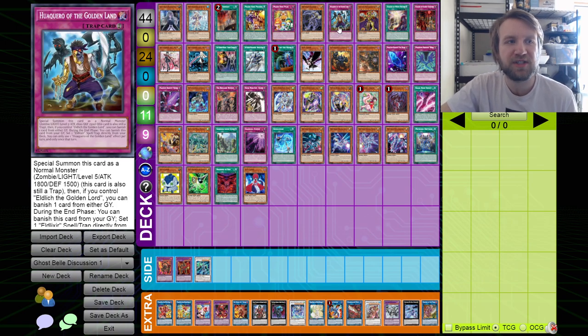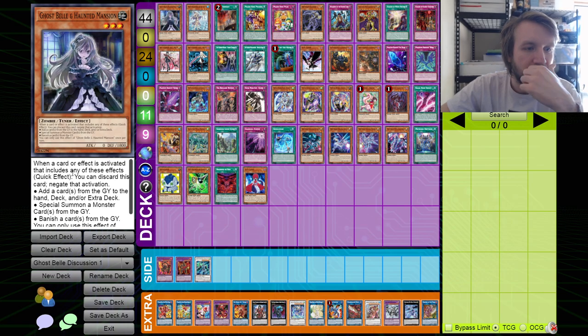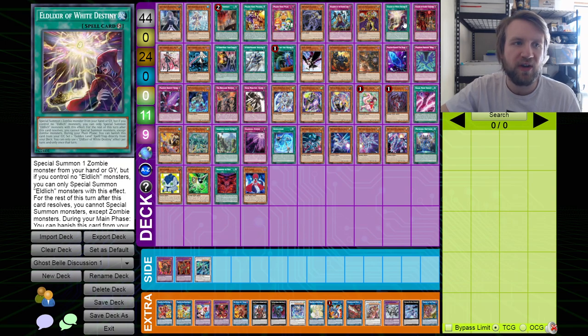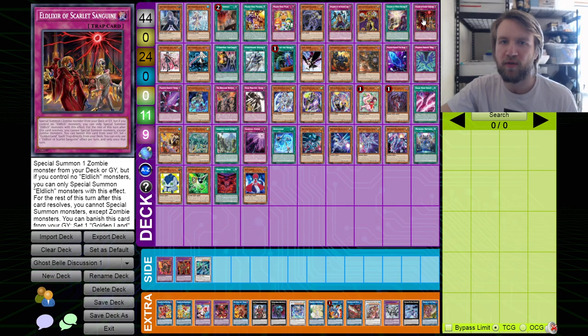In the Eldlitch matchup, you can stop Hawquero from banishing a card from your graveyard. Since you negate the activation, I think the monster doesn't even summon. And then you can stop the Golden Lord from coming out, and you can stop both of the Eldlixers from reviving the Golden Lord too.